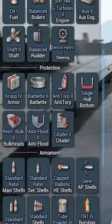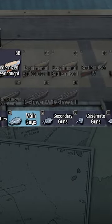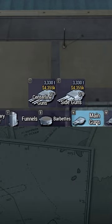In this Ultimate Admiral Dreadnoughts video, I will be going over guns. The gun tabs can be found here, which when clicked will prompt the choice between centerline and side guns.